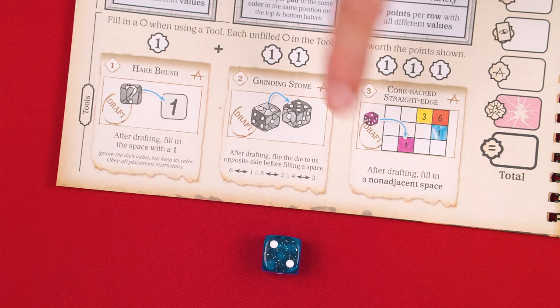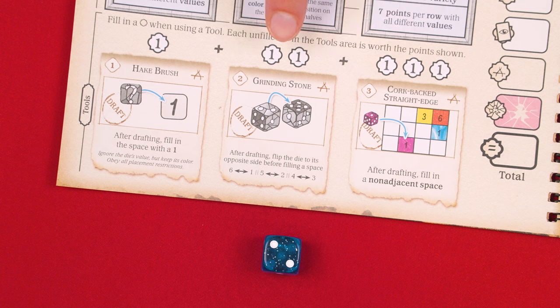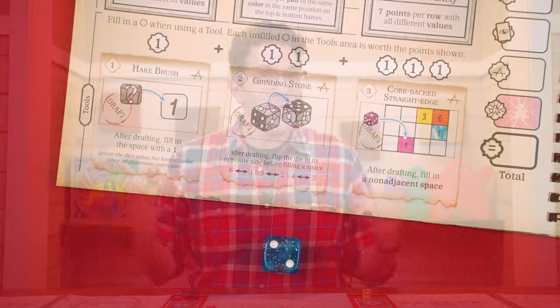After using a tool, you mark off one of these symbols above it. Once a tool's symbols have all been marked off, you can't use that particular tool again during this game.